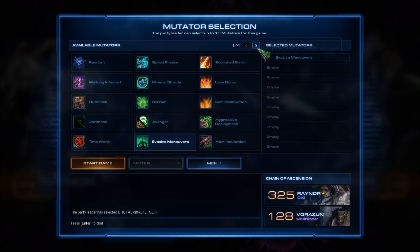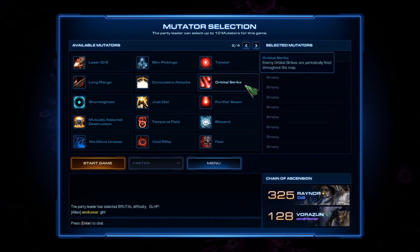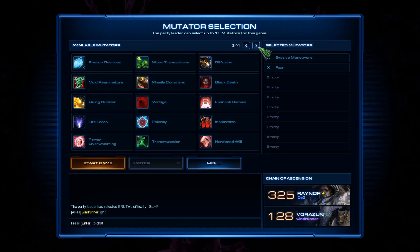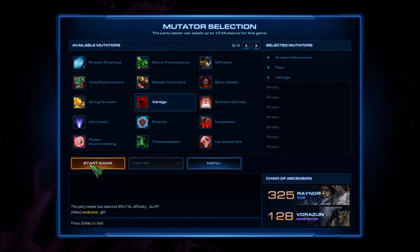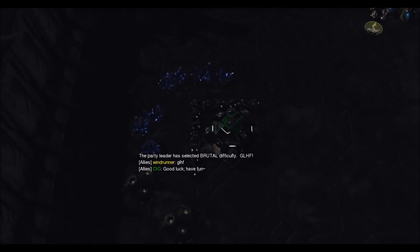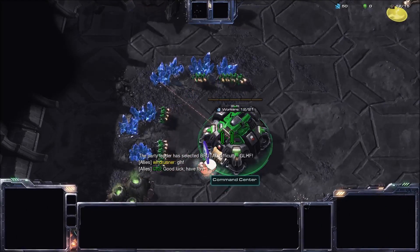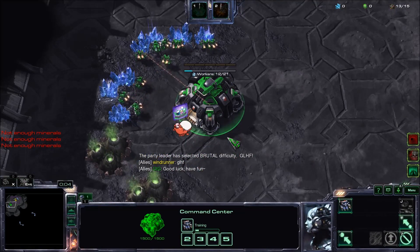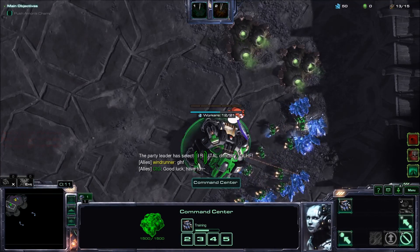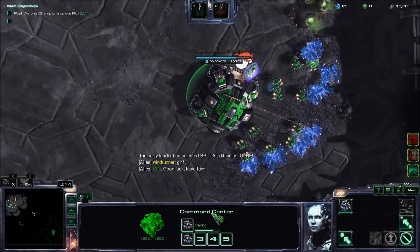We will have Evasive Maneuvers, Fear, and Vertigo. Start the game, go look and find our ally. Now, Raynor is not actually that great for this particular one — not because of Vertigo, but because of Fear. His bio is not that durable, and it doesn't take a lot for him to get feared.